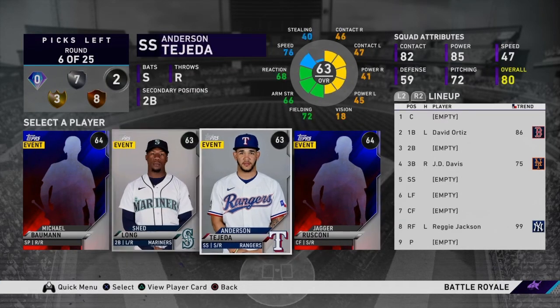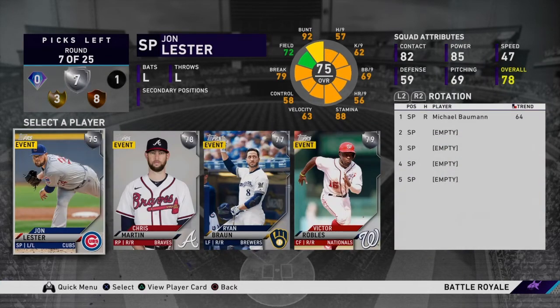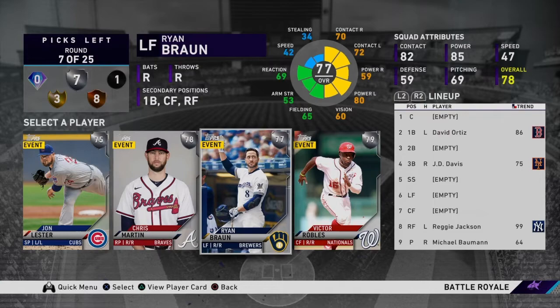Now with the common rounds, you can still take starters. Even though I said you shouldn't, there are two common rounds, and I actually recommend you either take a starter or throw one on the bench. Because BR is a three-inning game — you can survive this mode with two solid starters alternating. It would be nice to have three, but you can survive with two.